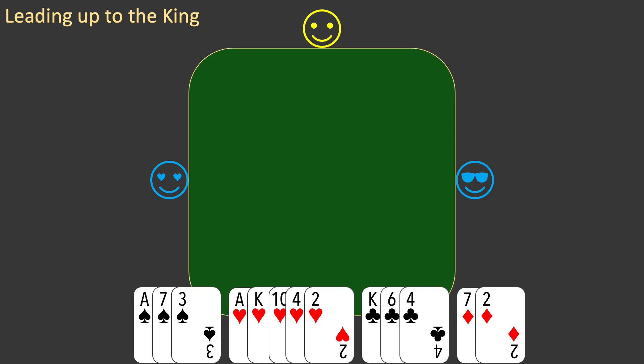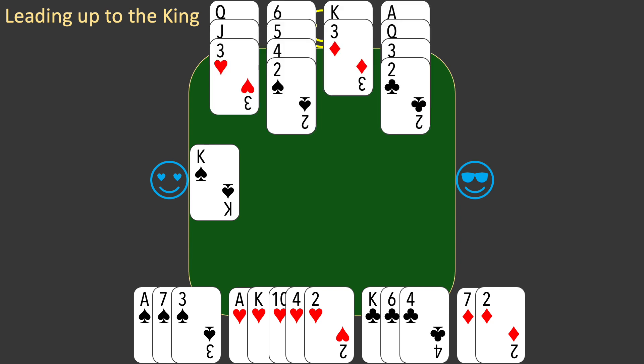West leads the king of spades. As you learned in the previous episode, you immediately stop. You know this is the time for you to plan. As you learned in the previous episode, there are five steps in planning the play.